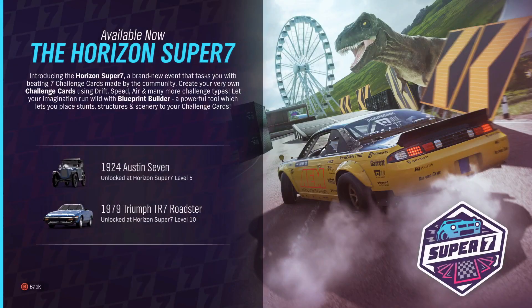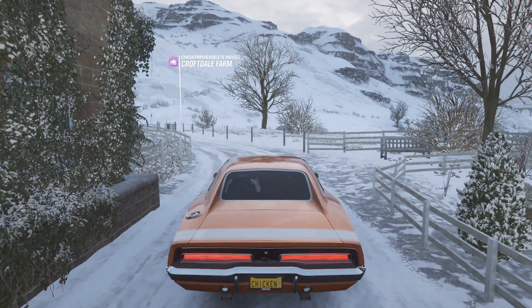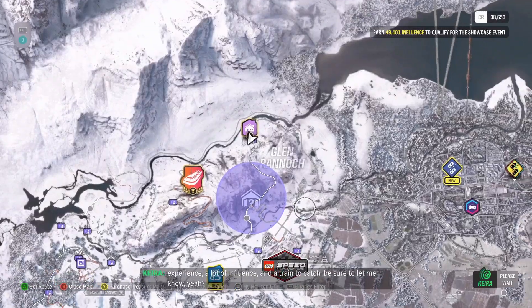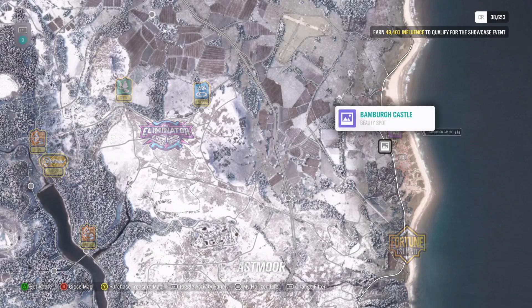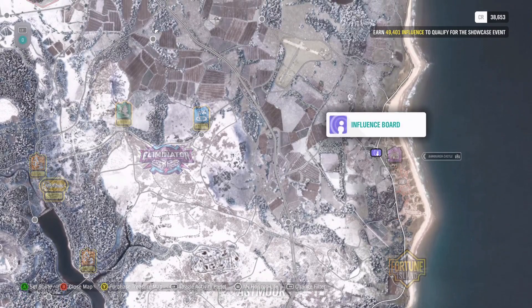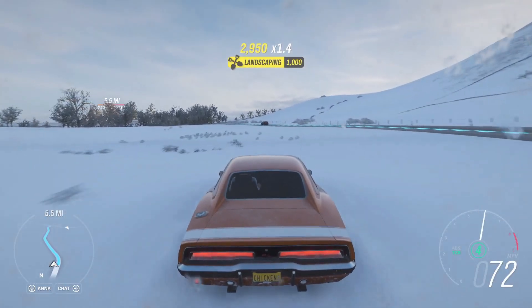What I would recommend after you get past all these messages is go into the world map — press Start, then press A on the world map — and head to the eastern side of the map. It looks like a really beachy area. There's a castle over there, Bamberg Castle, and there's an influence board over there. I set that as my waypoint because all of the influence boards in this game are worth 1,000 influence, so every time we hit one, we're getting a seventh of the quest finished.